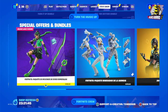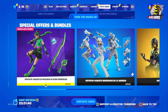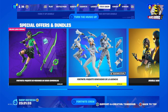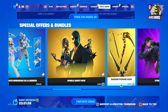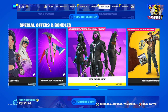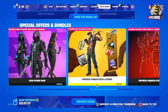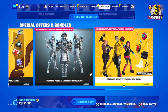Then we have the special offers and bundles. Remember that you get 1000 V-Bucks in return and a skin for around eight or nine dollars. These include the Renegades of the Agency Double Agent, the Cyber Infiltration Pack, Tech Future, Eternal Net with Save the World access, Corrupt Legends, and Animal Legends.